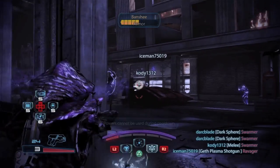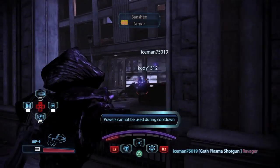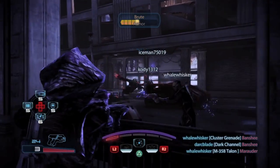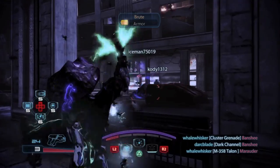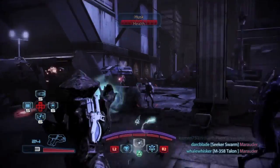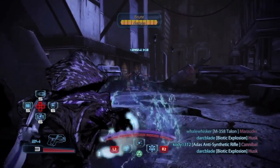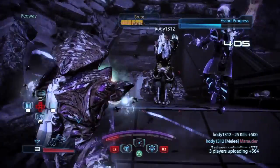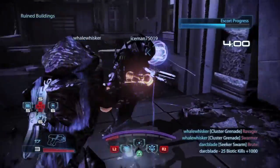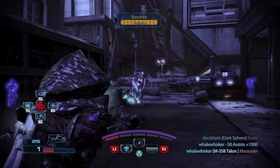The Seeker Swarms work very similar to the Volus's Biotic Orbs. The cooldown for this ability is only in effect when you first cast the Seeker Swarms to summon them. After this, the swarms can be cast without triggering any cooldown at all. After you've cast all three or four swarms, depending on your spec, then you will be affected with the cooldown again as you will need to summon more. The cooldown for Seeker Swarms is quite large, so it's something to be aware of. Also, be aware that when you actually cast and summon the Seeker Swarms, you are quite vulnerable because of the animation the Awakened Collector goes through, so try to summon the Seeker Swarms when you are out of line of sight of an enemy.